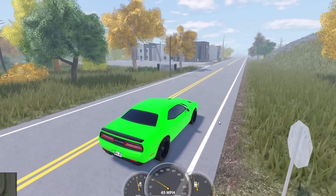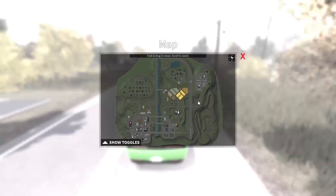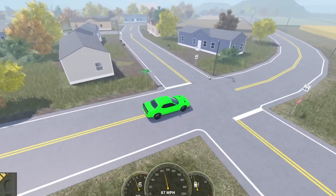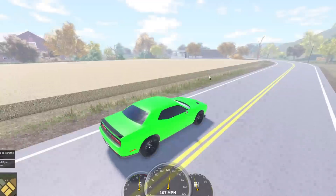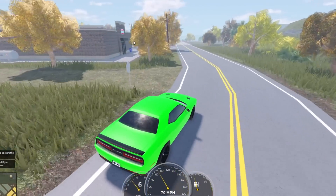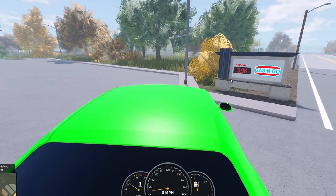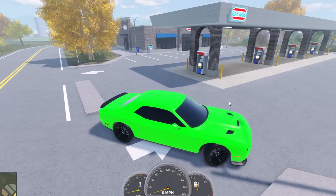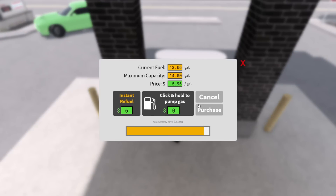The first point I'm going to mention is to do with the new gas stations that we got. If I just go to the nearest one — the nearest one is just over here. Now the amount of money that it costs, if we just go here I'll be able to explain it better. You can see regular is $5.96. The amount of money it costs actually depends on how many people are in the server.